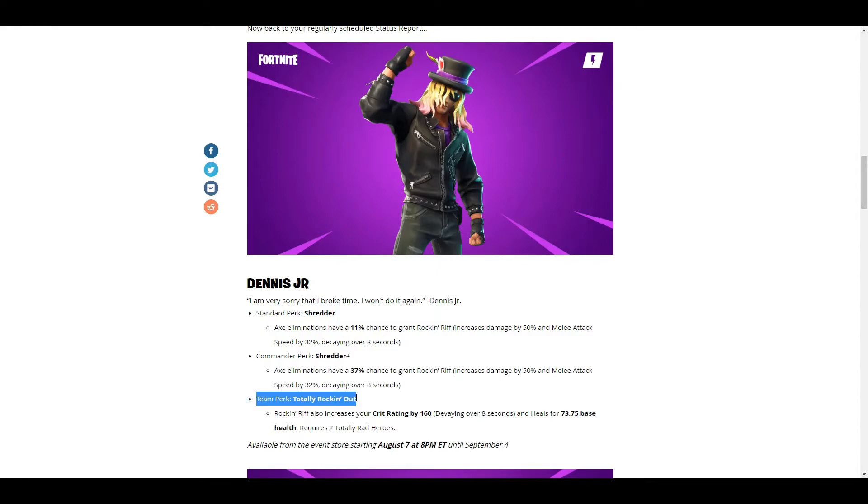Here is the big thing — his team perk: Totally Rocking Out, which in my opinion is one of the best, if not the best, team perks in the game. Rock and Rift also increases your crit rating by 160, decaying over 8 seconds, and heals for about 73.7% base health. Requires two Totally Rad heroes.